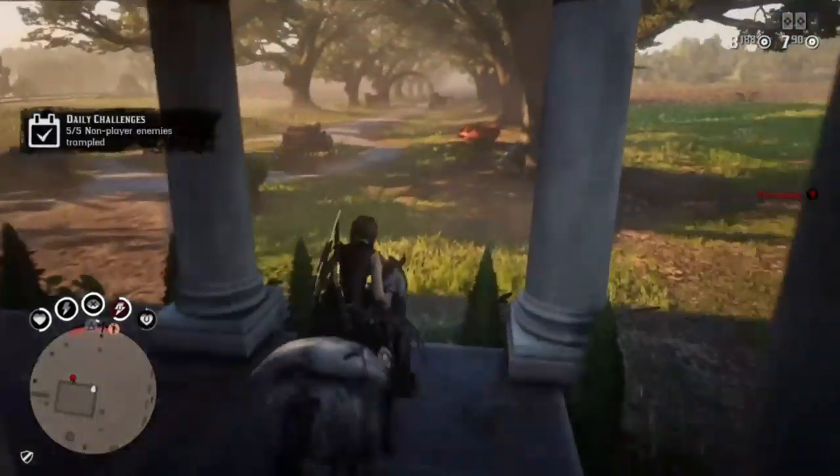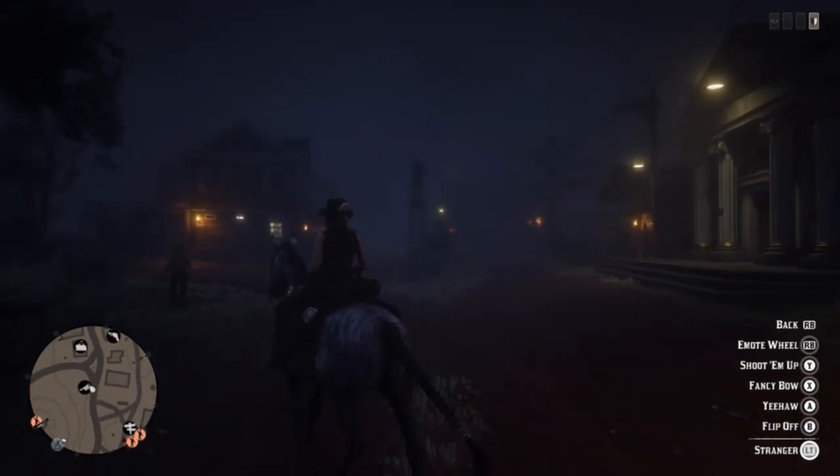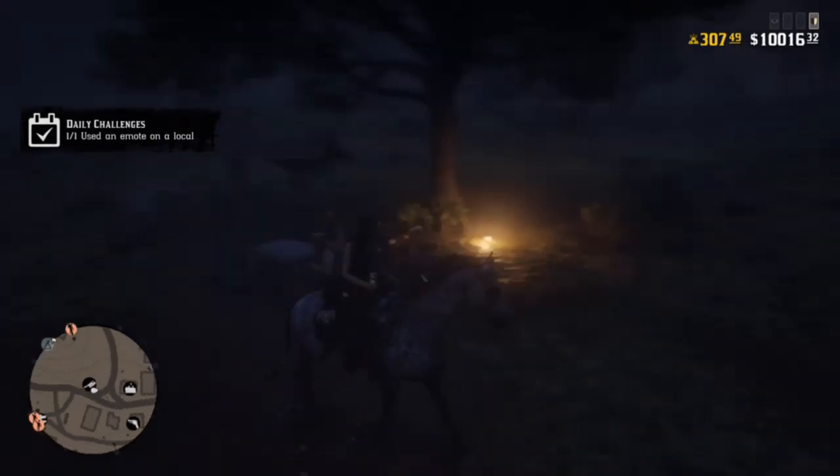You can see here I just shot the guy in the leg and then ran them over to get that one done - pretty easy. Last thing: emotes on locals - just go ahead and find a random local, pull out the emote wheel, and that's it. Appreciate you guys watching and I'll see you next time.